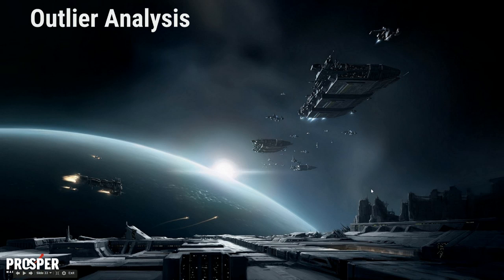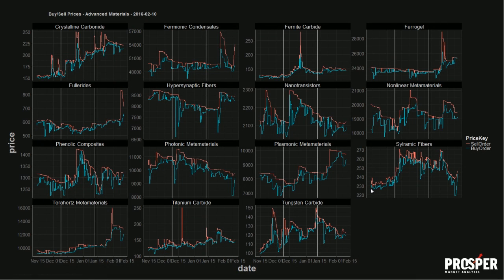Moving on to outliers — we're going to start where we usually do, with advanced materials. We saw fermionic condensates take a big spike up, but I don't think that's going to be sustained. Same on fullerides — looks like somebody was just buying out to fill stock, and we're coming back down to steady states. We're seeing cilleramic fibers turn around, so this would be a decent chance to buy in, but I wouldn't be holding my breath for using it in the next two weeks. I don't know if there's a bunch to invest in right now, given that the hot thing is skill trading and minerals are a much better place to put money.